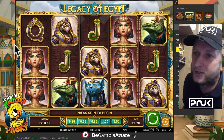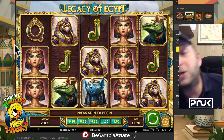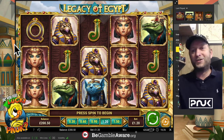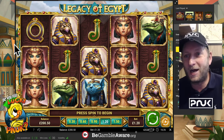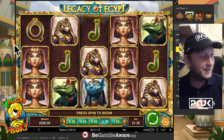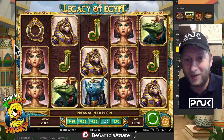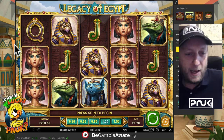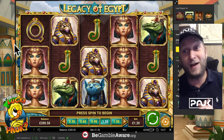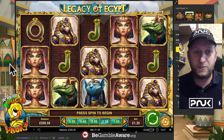We're playing on Unibet. You know the deal with Slots Got Talent: 50x up and it is automatically deemed to have talent; 50x down is generally the final strike. It gets a strike if it bores me, it gets a strike if it doesn't play the game, and everything in between. We're going to play at £1.20 a spin — I'm never a fan of that, I like the round number spins.